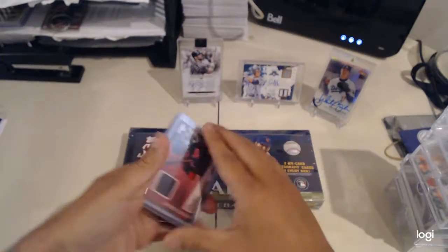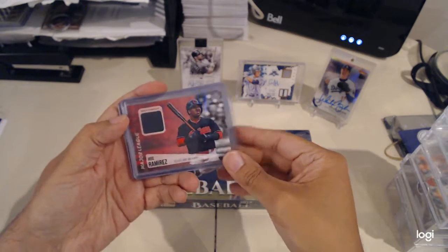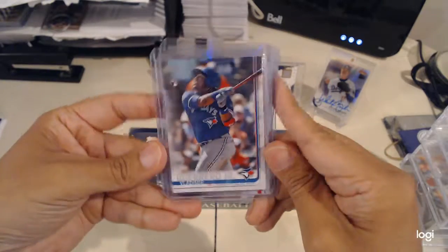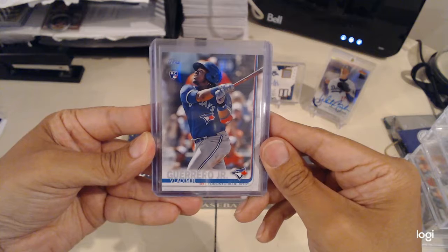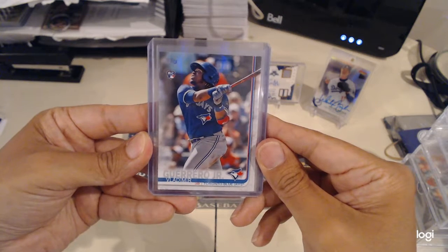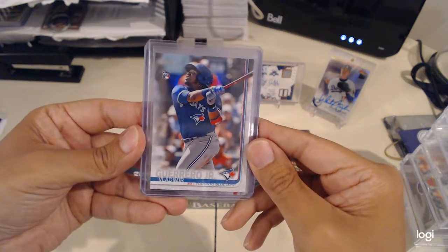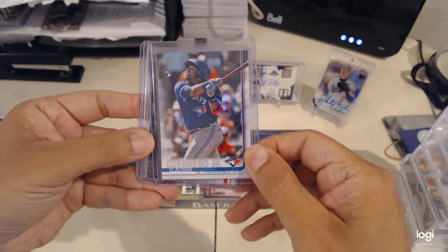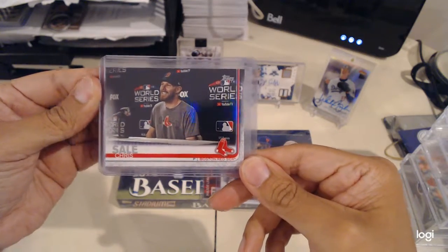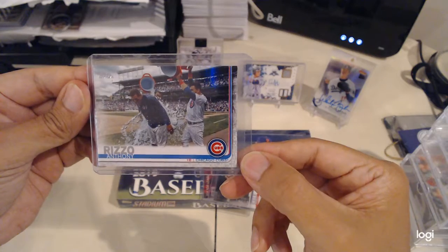previously I opened a Topps Series 2 hobby box and we got this Relic, and I highlighted the no-number Vladimir Guerrero rookie card which ended up being not such a short print as thought, same with Ronald Acuna's rookie card that was inserted in Series 2 from last year, but it's still a pretty good one.